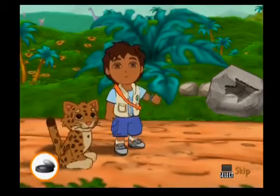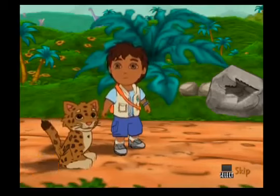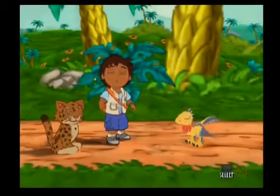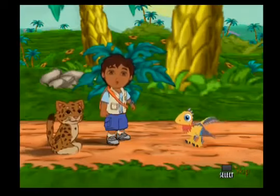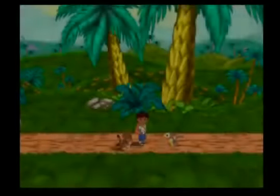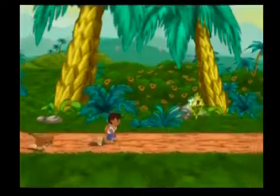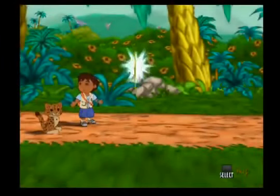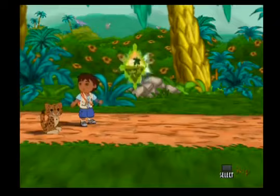Move the left analog stick left or right a little bit to help me walk, or move it a lot to help me run. We found a microraptor! We need to look for as many microraptors as we can so we can lead them back to their pack. That's a prehistoric rescue step — if we collect enough, we'll learn a prehistoric rescue patch. Keep a lookout for them throughout the whole rescue mission.